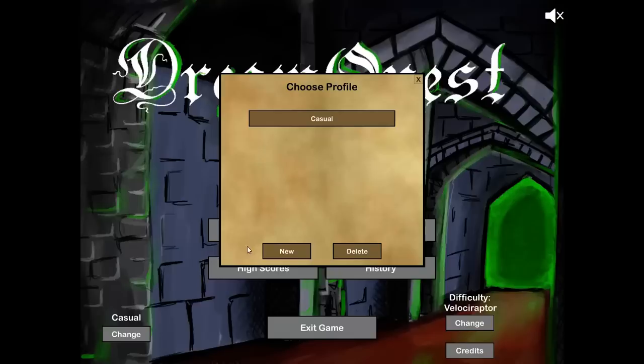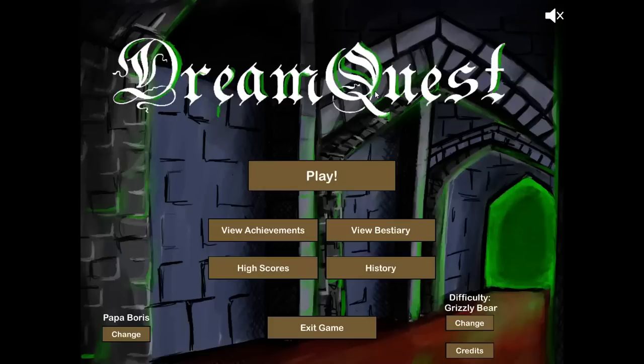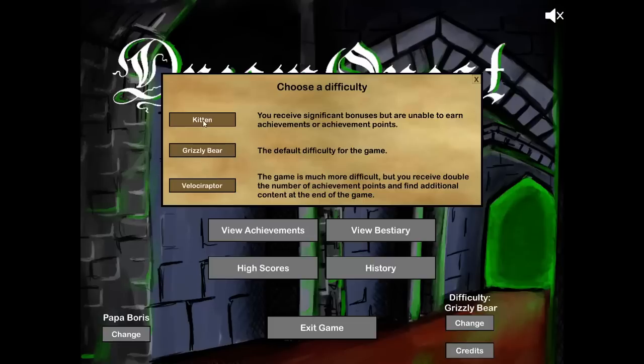I'm going to create a new profile. I'm going to call this one Papa Boris. When you create a new profile, one of the first things you need to do is decide what difficulty you're going to play on. You can change this between runs, so you don't have to stick with it. Kitten is the easiest difficulty, and I don't recommend playing it because you don't get any achievements or achievement points.